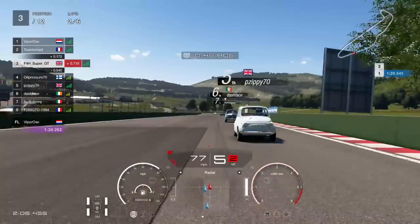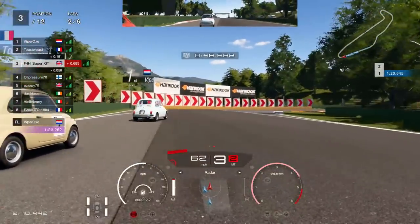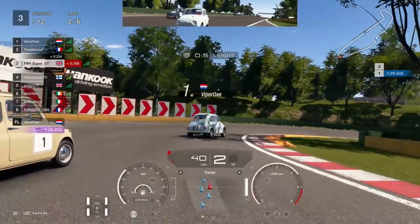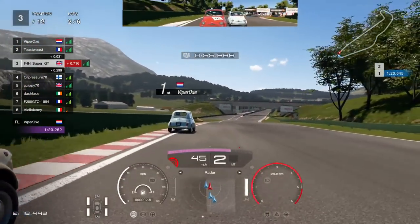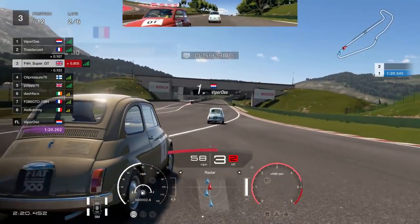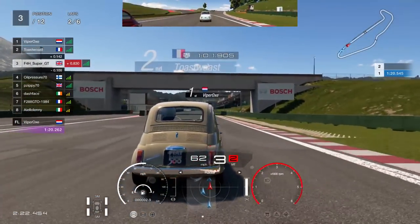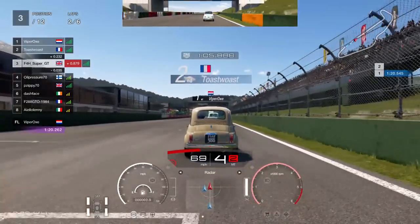So we're going to hold station here on the inside line as we go to the hairpin at the end of the lap. Looking up the inside — is he going to leave the space? Yes, he is. We get very close, very cosy on the exit. I think all this is doing is helping the leader, the Dutchman, to pull away. And taking that narrow line through the final turn hasn't really helped our momentum once again.